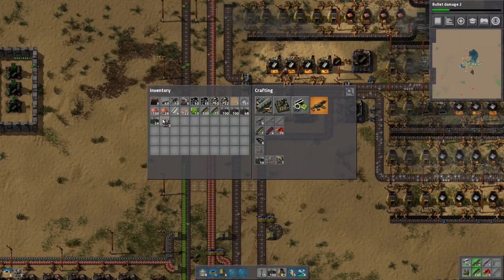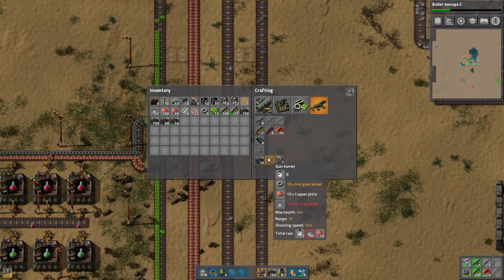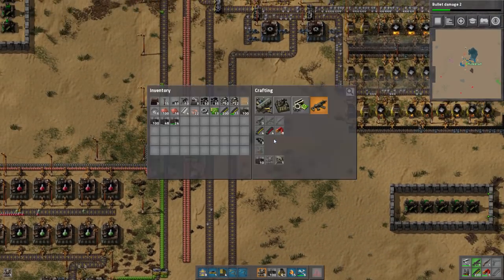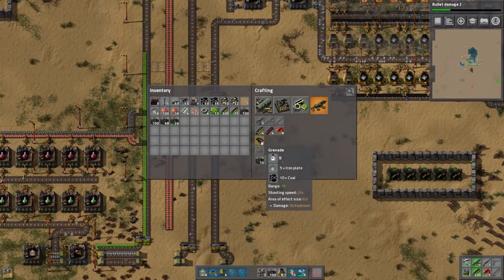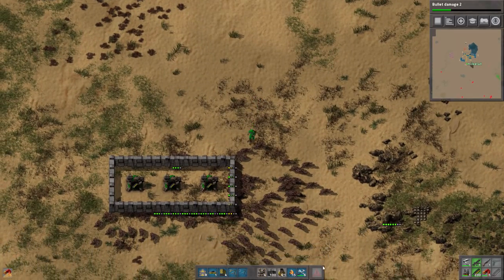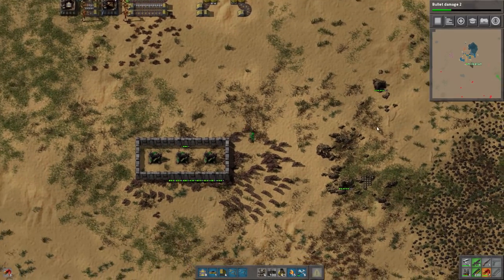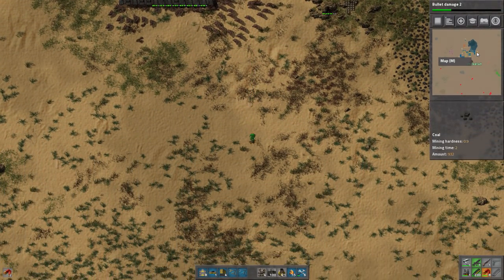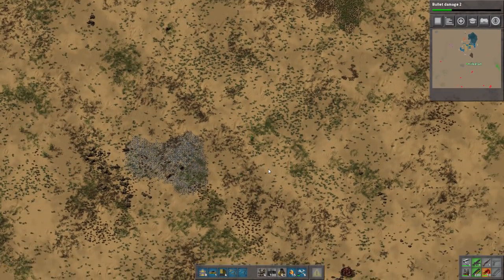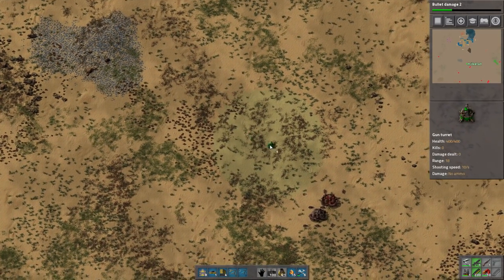Let's see how many turrets we have — two. Let's make two more and then I'll be satisfied. I can make piercing rounds or grenades, but neither is very practical right now. That right side is the one getting hit up the most, but the thing is they have to go around the water, so those places naturally get hit more. The water actually counts as a natural defense.